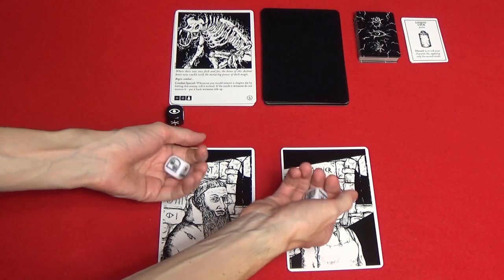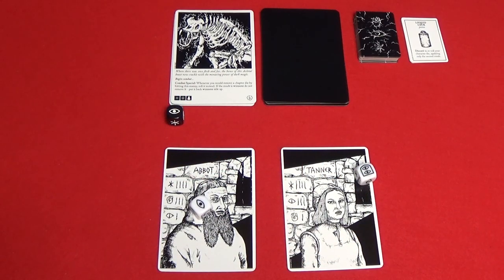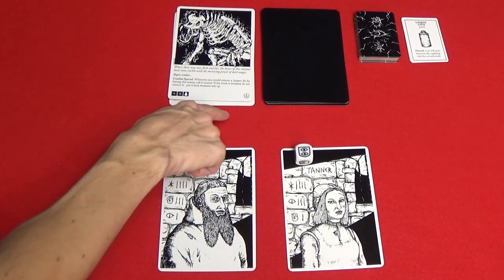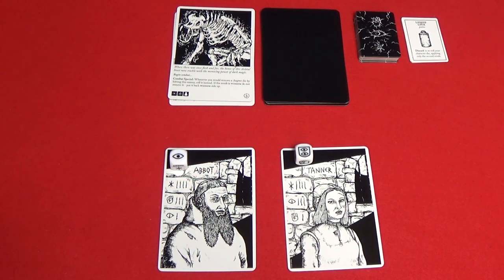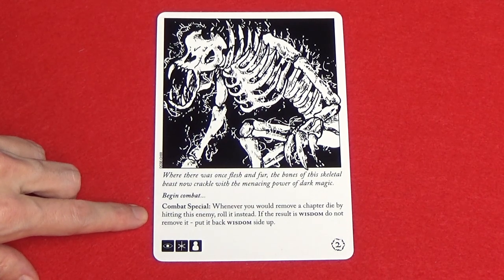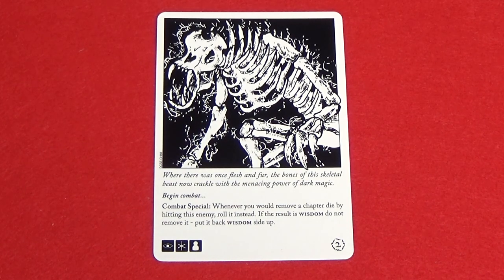So let's say we started a new combat round and Abbot and Tanner rolled their dice. Abbot rolled a cunning and let's say the players decide he will go first — the monster is defeated. After attacking, if all of the chapter dice have been removed, the enemy is immediately defeated and does not make a final attack on the players. When an enemy is defeated, you draw one item card, then choose which player will turn the next chapter card and continue the game. Some enemies have a special combat ability, which is explained on the card, so make sure to keep this in mind when fighting enemies.